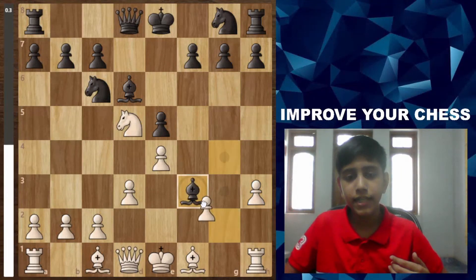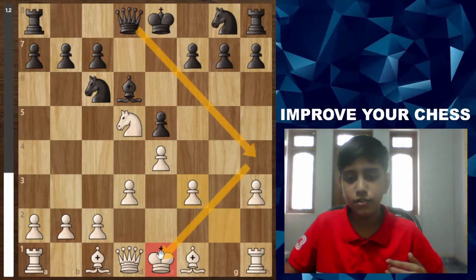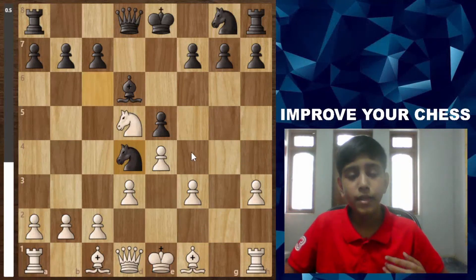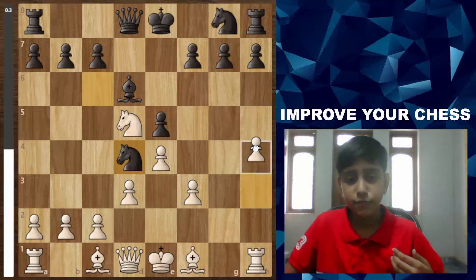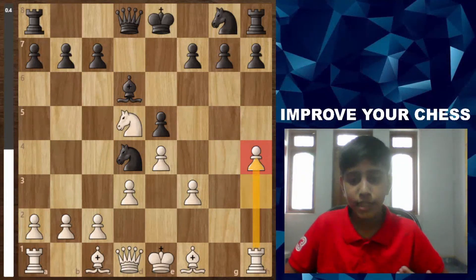After white takes the g pawn, it allows Qh4 and white loses castling rights with no way to stop the threat. Black plays Nd4 first, perhaps wanting to bring one more piece into the game before playing Qh4. White has a chance to stop the threat by playing h4 — now the rook defends the pawn and black cannot play Qh4.